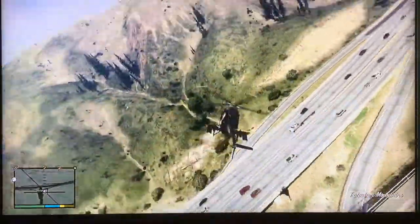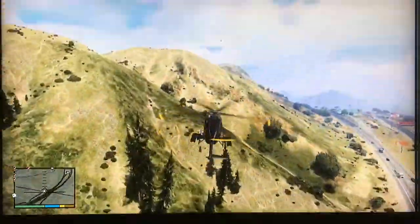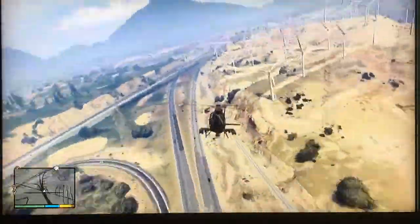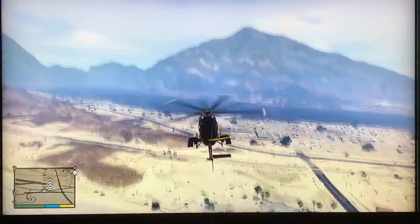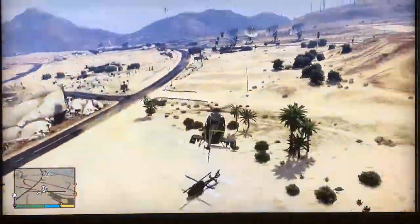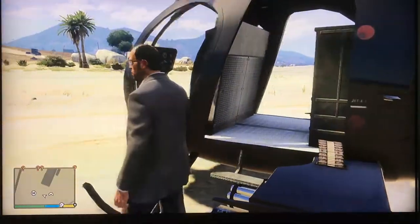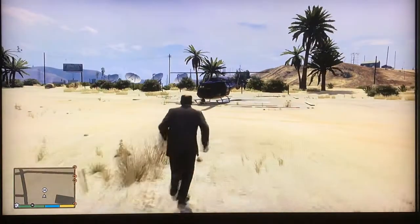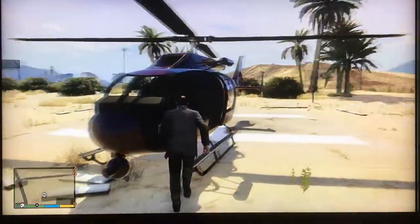Now that I've got the helicopter, I'm going to fly it back, land it, and save it at Trevor's airbase. After that fast forward, I'm going to have to get out and move the other helicopter. It's always the same with Trevor — he's got so much garbage hanging around.